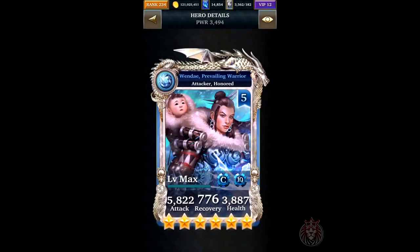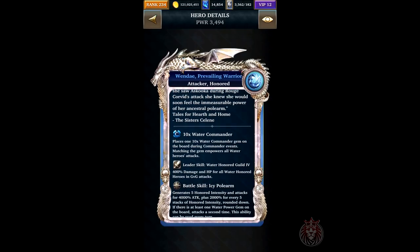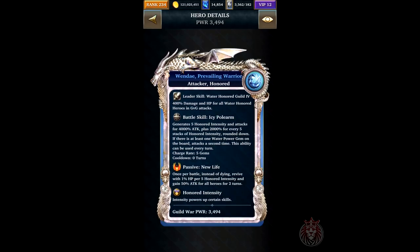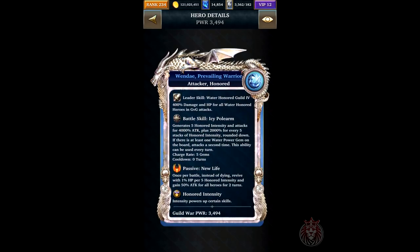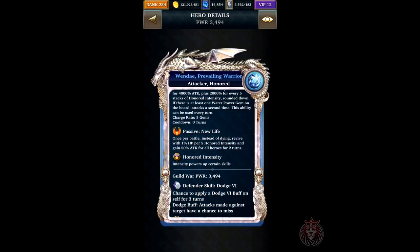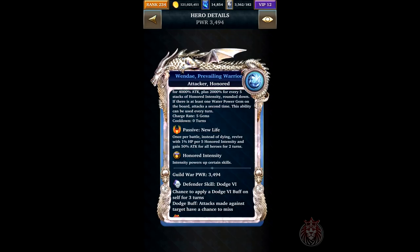Here is the first featured card: Prevailing Warrior. Of course there's going to be 400 damage and HP for all water honored heroes in GvG attacks. It generates 500 intensity and attacks for 4,000 attack plus 2,000 for every five stacks. If there is at least one water power gem on the board, it attacks a second time.